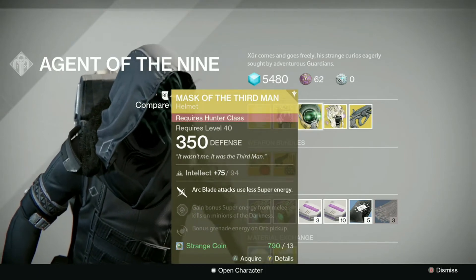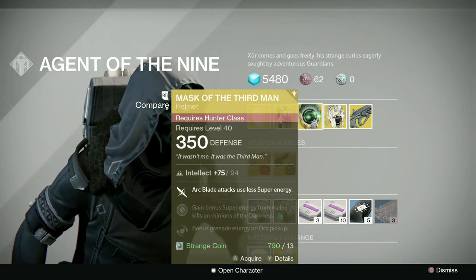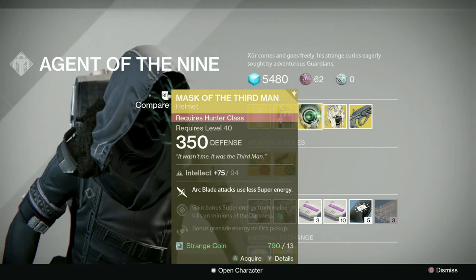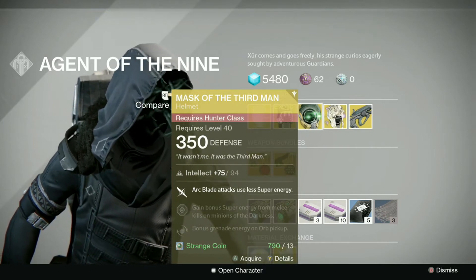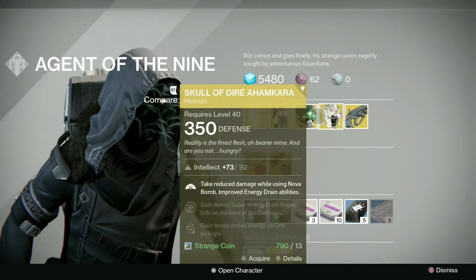For the Hunters this week we have the Mask of the Third Man with an 82 stat roll, again with intellect and strength. To be honest, Blade Dancer has been nerfed I don't know how many times now — nobody really uses Blade Dancer. The stat roll is low and the exotic is in my opinion just really bad. Pick it up if you want it in your collection, but other than that nothing really to write home about.